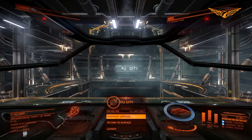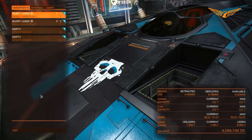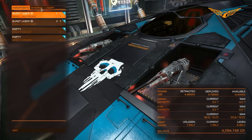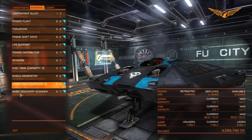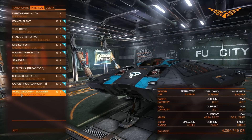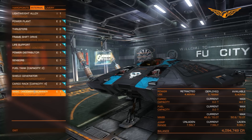The first thing we want to do is jump into the outfitting department and go over to the internals. We already have the basic discovery scanner, which is one of the items you're going to need, at the very least, to go and do exploration.